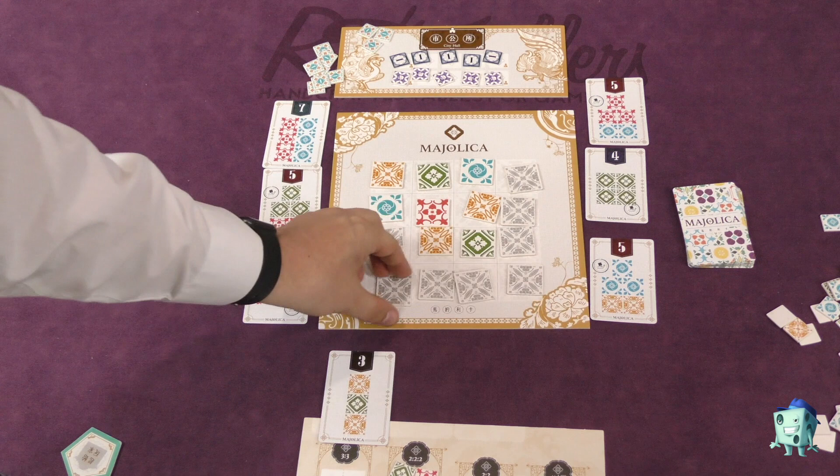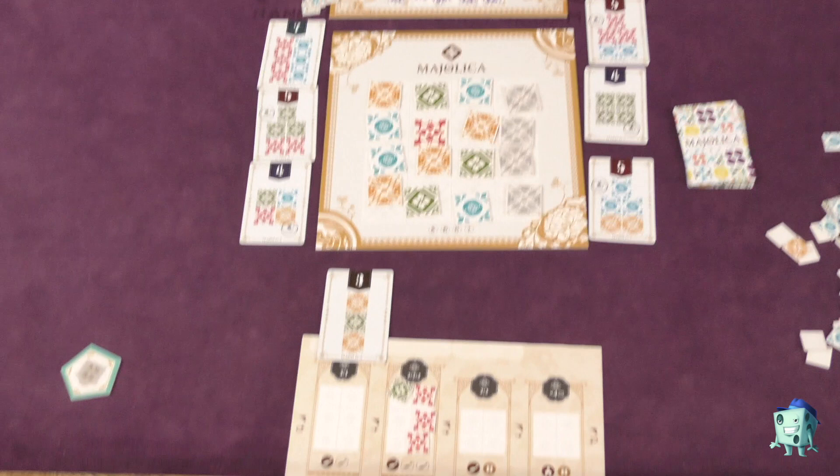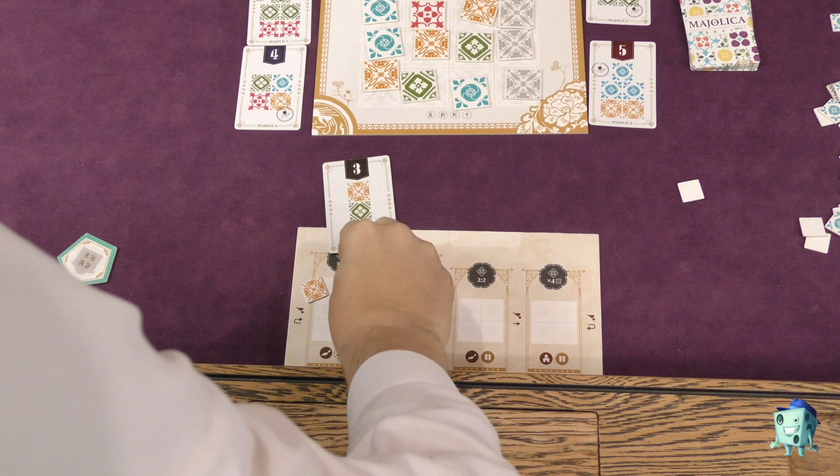Why are you taking these tiles? You're taking them because you're trying to complete these cards. As I take tiles and put them in a workshop, I'm trying to manage to get the tiles I need in each spot. What you're trying to do in each of the workshops is achieve a very specific goal.